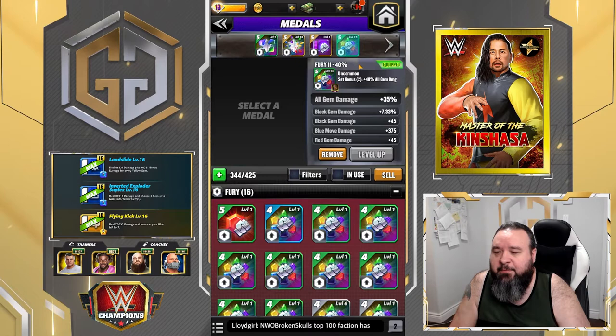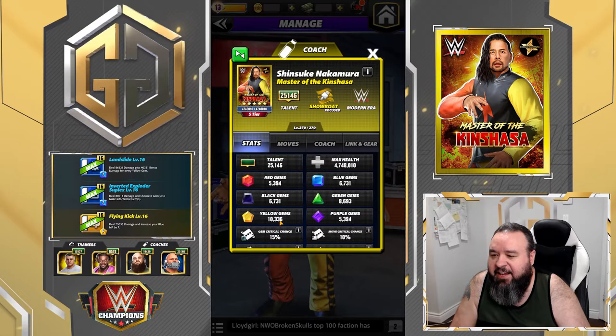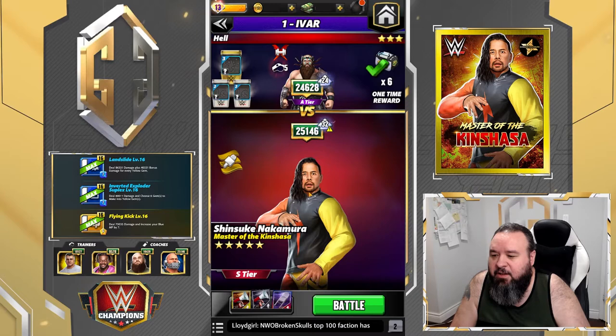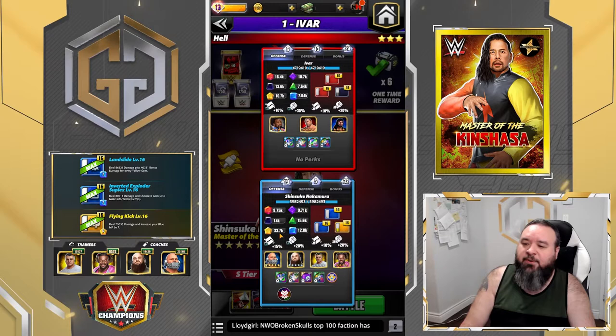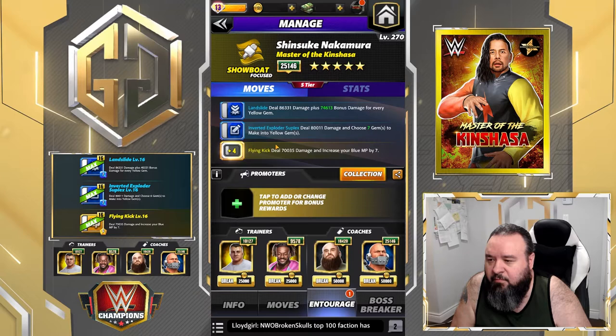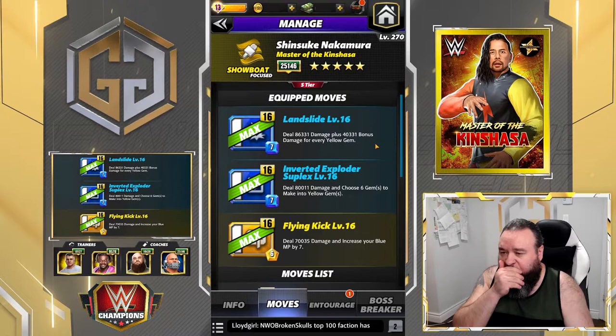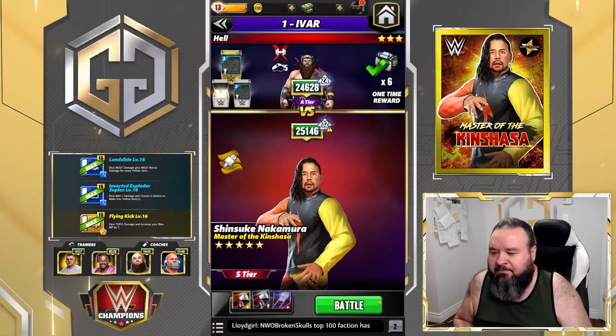Checking the numbers - we normally have a base damage of 10.3K for yellow gems, but with this setup we'll have 33.7K. That's about a 325% yellow gem damage increase, which means the move that normally does a base of 40K bonus per yellow will probably do about 120K or a little over per yellow. Let's verify that in game.